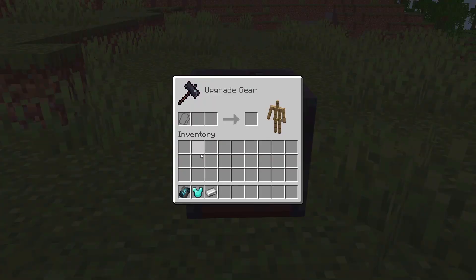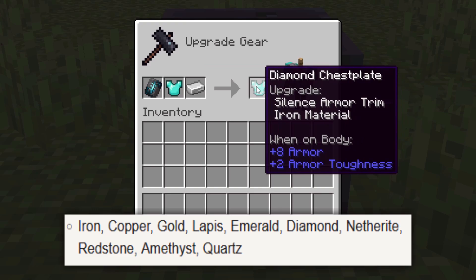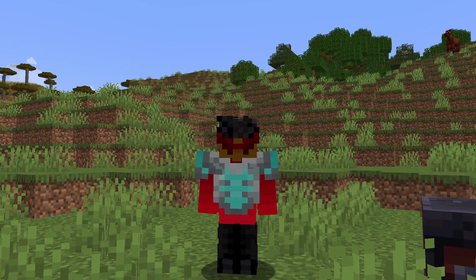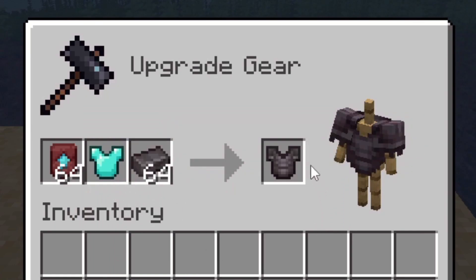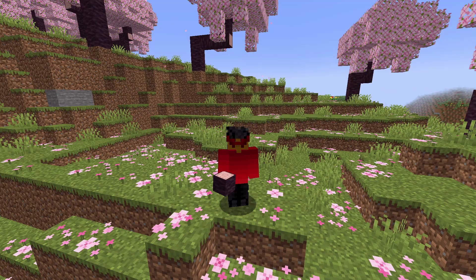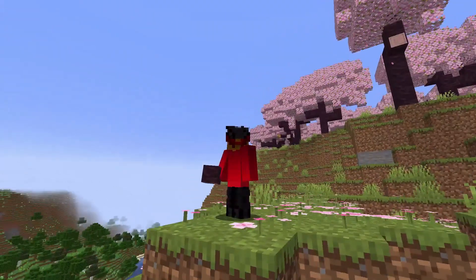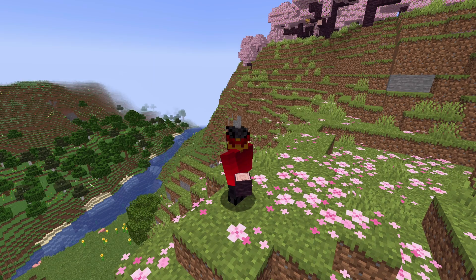To actually customize the armor, you place your smithing template, armor, and choice of material from the ones listed to pick the color, and boom — you have a new piece of armor. There are also nether upgrade smithing templates, which allow you to change diamond armor to netherite. I really enjoy this part of the update, but I hope that they'll add the ability to customize tools eventually. That's my only gripe with this part of the update. 7.3 out of 10.